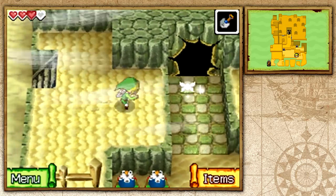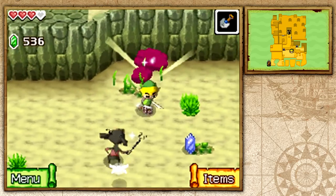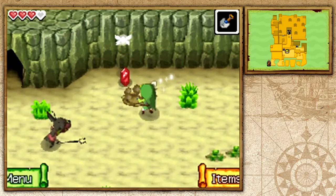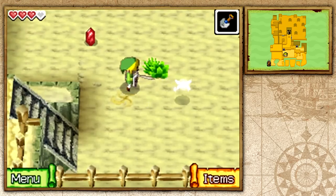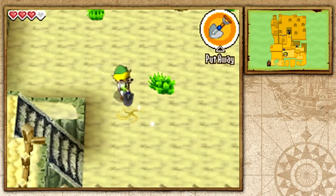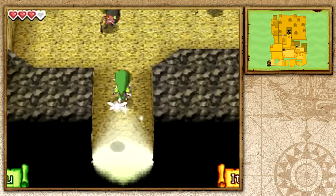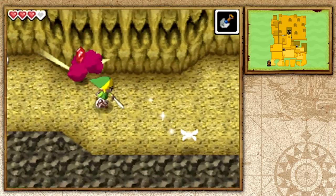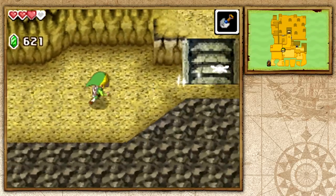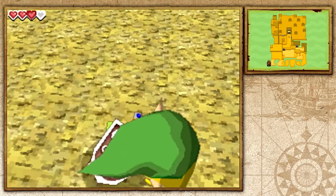Now we need the shovel — you generally need it to get through this area. We kill the mini-Blins first. Any patch of sand or dirt that looks previously dug can be excavated to find items. We head into the cave and continue through the island. By defeating all the mini-Blins we earn a wisdom gem and a treasure map — all three gem types, courage, power, and wisdom, just on this island.